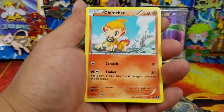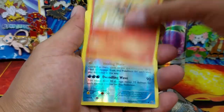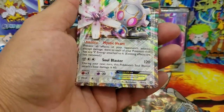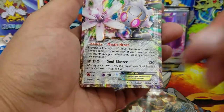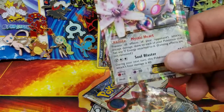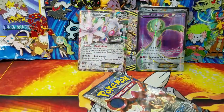Clauncher, Shellos, Rufflet, Chimchar, Nidorino, Suelas, Monferno, Mantine, Reverse Holo Common, and a Magearna EX! Man, this box - dang it, dang it, dang it! That's awesome, guys.